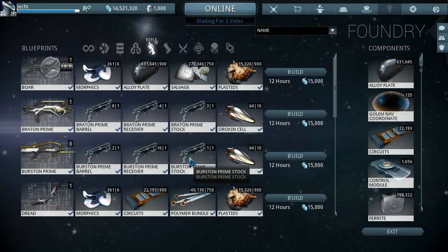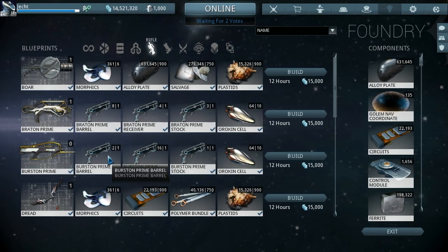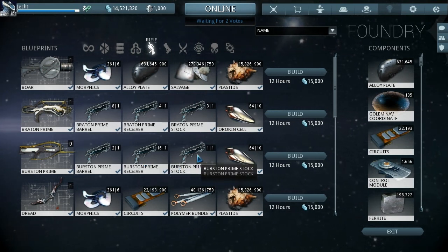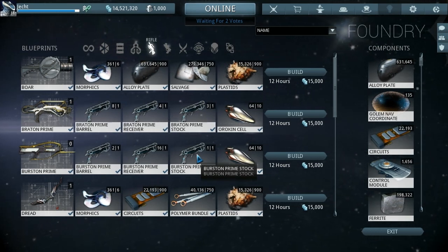You'd have to go 25 minutes because at five minutes you'll get one part, ten minutes you'll get another one, fifteen you'll get a key, but the stock only drops after 20. I've heard stories of it coming at 25 — I got mine at 20.